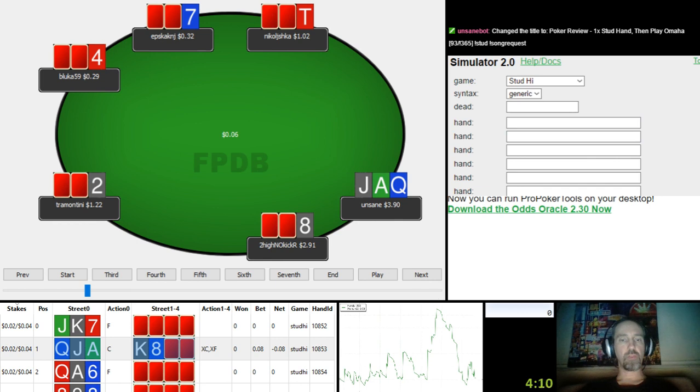It's a pre-flop hand. I wanted to see, versus somebody who's raising 18% of the time, how I'm doing with this hand of Ace-Queen-Jack Rainbow.